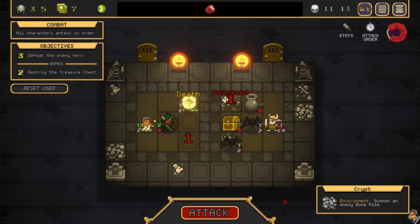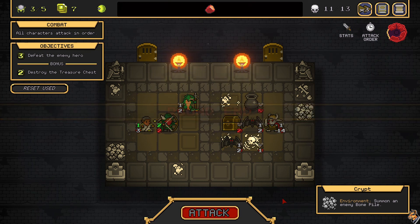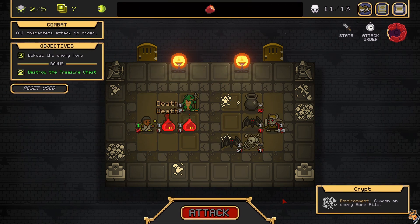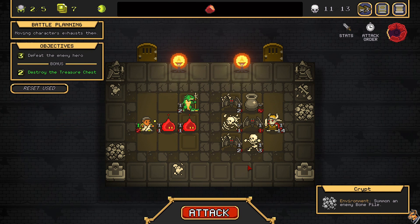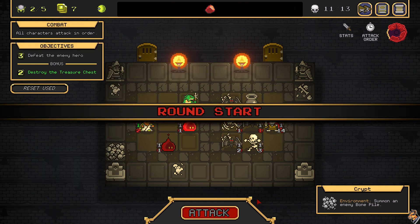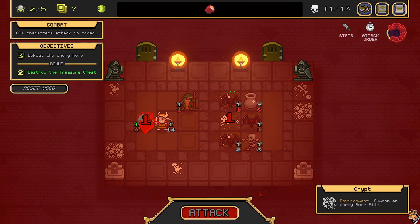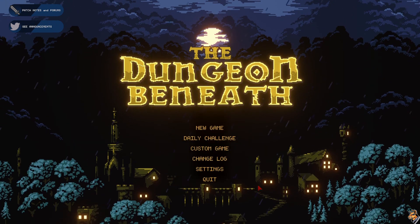Oh gosh, why am I so bad at this game? I'm not bad at the game — I'm just terrible at the higher difficulty. Because now the bats and the bone piles are going to overwhelm me. Never retreat! Never surrender! It doesn't matter — well, it does matter, because it would buy me a little more time. But not much. Dang, I really thought that poison build might be decent, but their HPs are just too low. Well... maybe it's time for a break. I don't know. I'll see you next time. Bye.